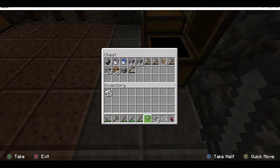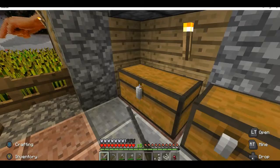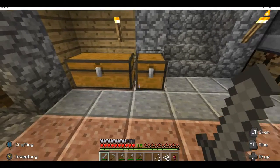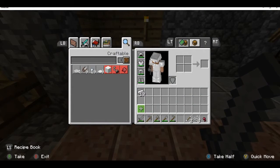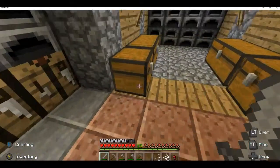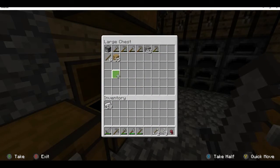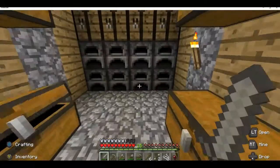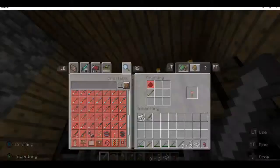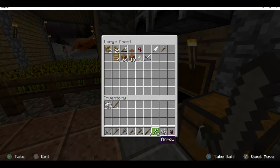Instead of having this lousy bow, how about we actually get a good bow? Or we could just go straight fishing. I kind of want to use the three string for the fishing rod. That's what I'm going to do. I need fishing rod — so now I have one string left, a spider eye. I'll throw these inside there.